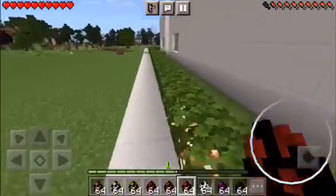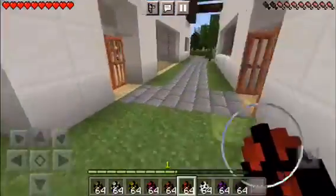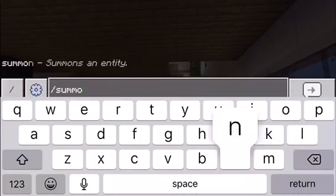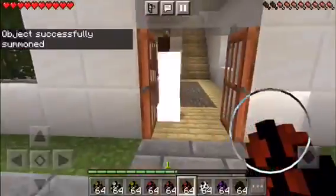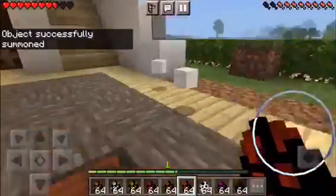Alright, Mr. Frey has no idea that I'm gonna blow his house up with Creepers. So this is what a normal Creeper explosion looks like. Let's just spawn in a Creeper. Yeah, that's a normal Creeper explosion.